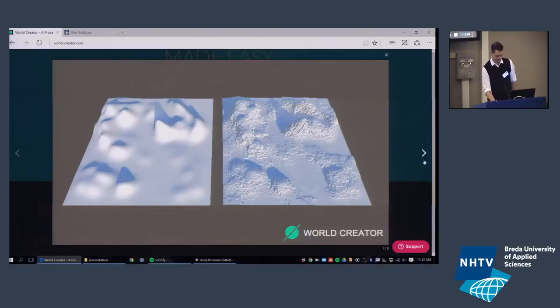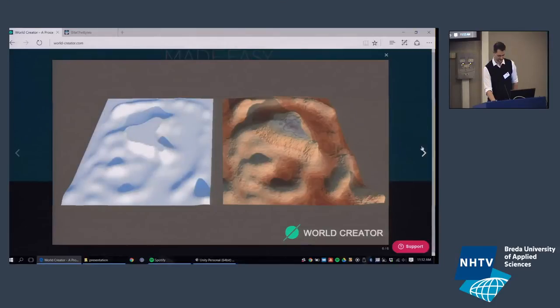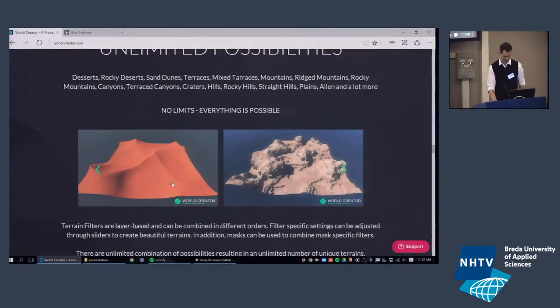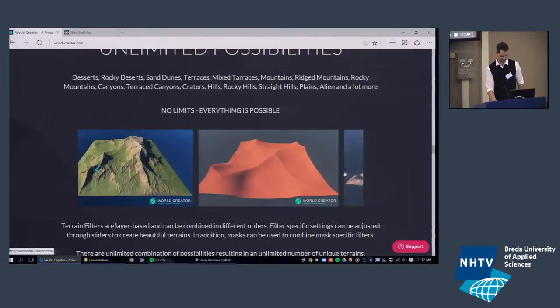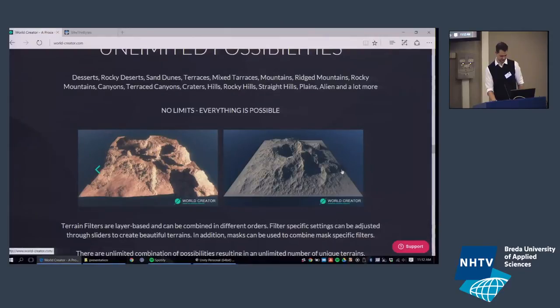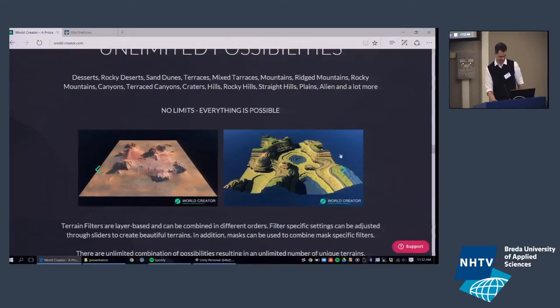We have tons of filters that can transform your terrain into something totally different — rich mountainous deserts, Kenya-like landscapes, moon or crater/Mars landscapes, volcano styles, Arizona desert mountains. We also included a Minecraft filter, which is really just a terrace filter with proper settings to create a Minecraft style — included mainly for marketing, since many people love Minecraft.